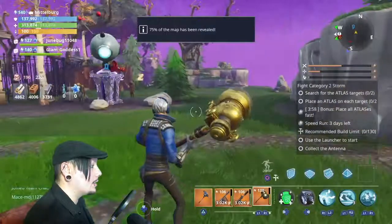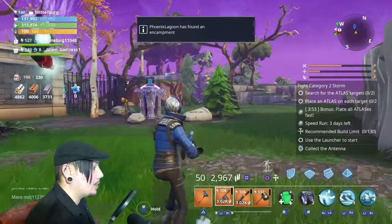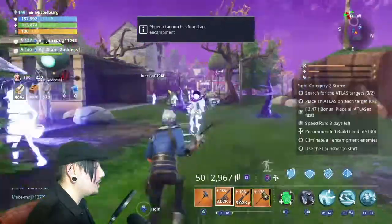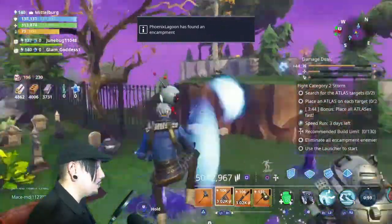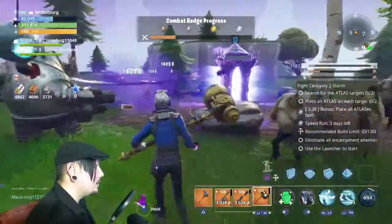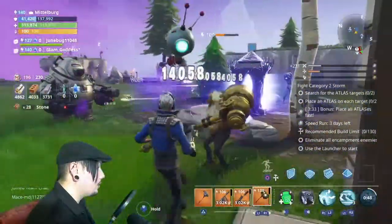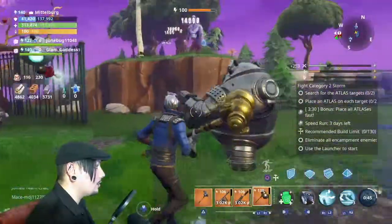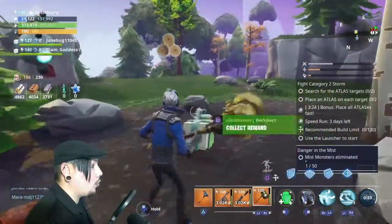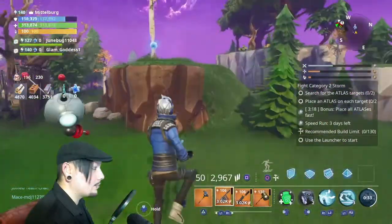I found a little encampment — I'm not going to focus on weapons, just going to throw the teddy down and see how far we get. It is just decimating. Dad bods here we go — one dad bod down, two down, three down. Now teddy's working on the blaster. It took down the blaster, it took down the whole encampment — just the teddy, Level 100 Fight Category 2 storm. I love this build, it's definitely the best in class for teddy hands down.